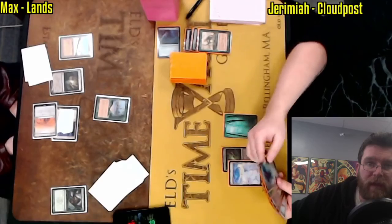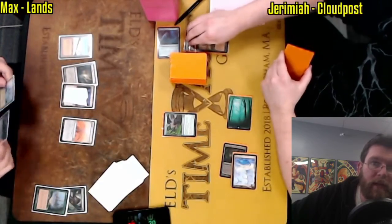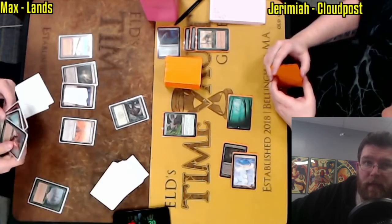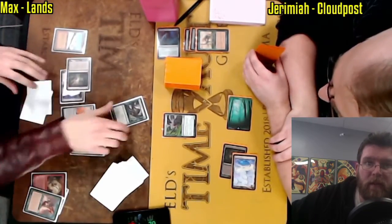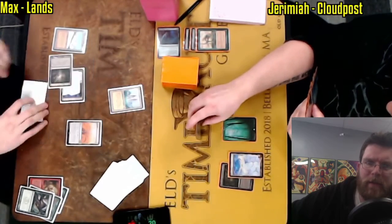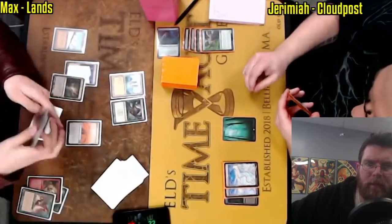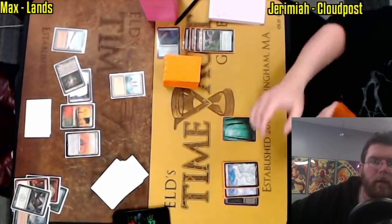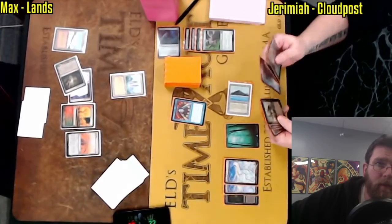Life from the Loam now going to be able to dredge and hopefully hit another Wasteland. A Reclamation Sage coming down on curve, taking out this Exploration, and that is going to make this Life from the Loam significantly worse. Being able to play two lands a turn is absolutely incredible when you're getting three lands back from your graveyard each turn. He uses it to return a Forest to his hand and play a Tabernacle. Jeremiah lets the beater go and plays another Glimmer Post, gaining some life. Grove of the Burn Willows could actually be a win condition in this matchup, recurring Punishing Fires.